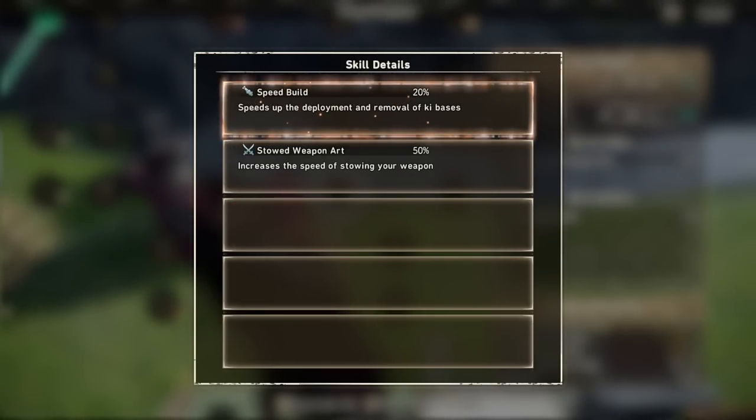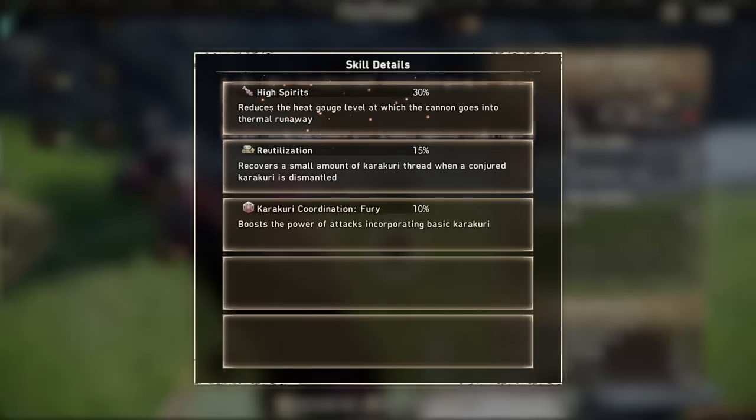Then we have Speed Build, which increases the deployment and removal of ki-bases — this specific one by 20%. This can be good in certain situations, but there are definitely more powerful skills available. After that, we have High Spirits, which reduces the heat gauge level required to enter thermal runaway — what I've been calling red heat. This specific version lowers it by 30%. If you've been listening, high heat equals high damage, so this skill is an incredibly strong one as a result.